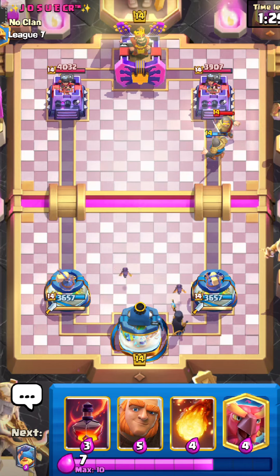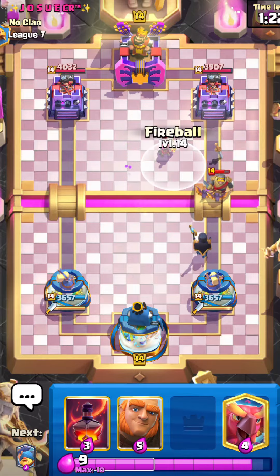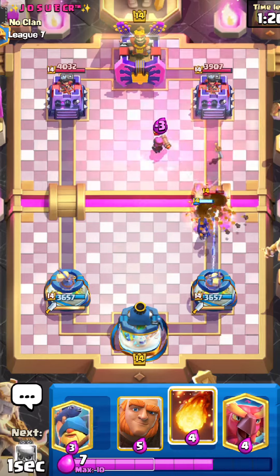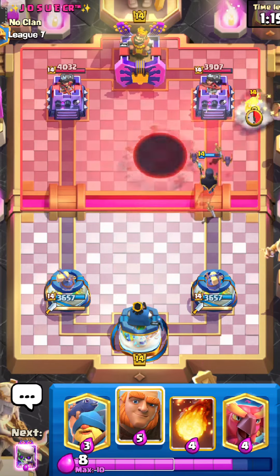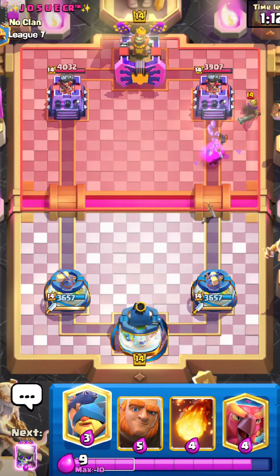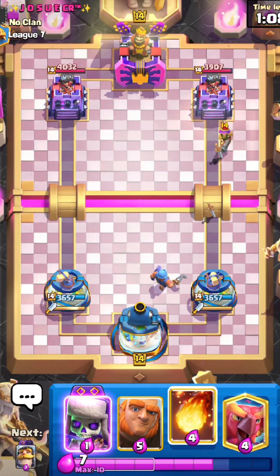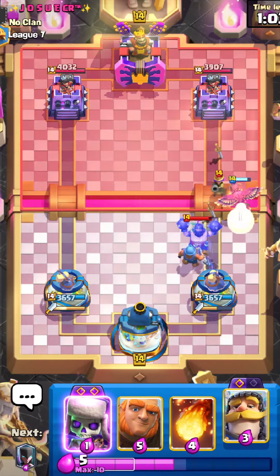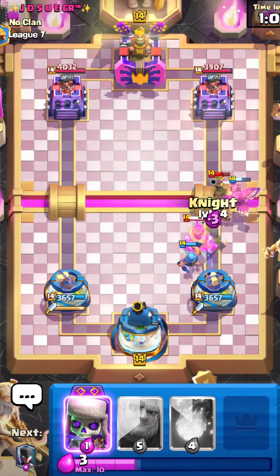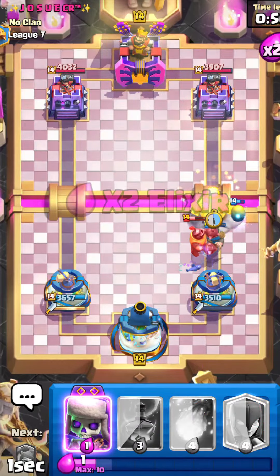If I had to guess, this is Mortar. I think Phoenix is just a really good card in general and having it in this deck is really nice. He's going with his Musketeer — I don't want to use my Fireball in case he's playing Mortar. He goes with Mega Knight — that's fine, I can just go with the Phoenix and then a Knight on top of the Mega Knight, and we are all good.